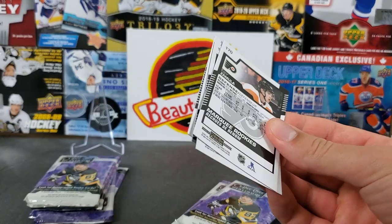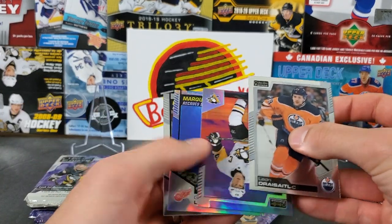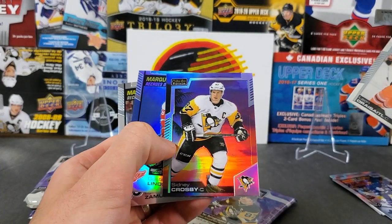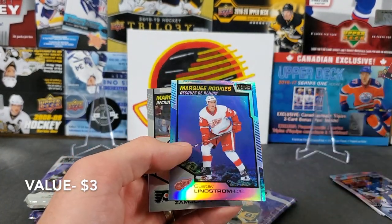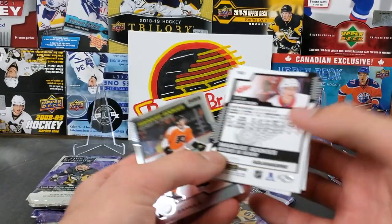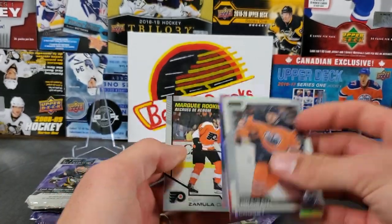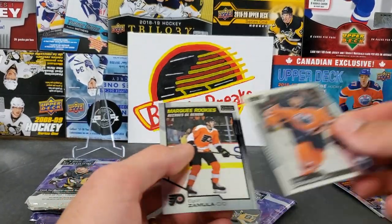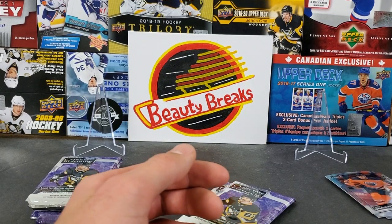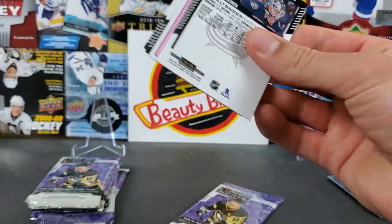Let's see if we can get a numbered card here. Oh nice - an ice idol! Nice, a Sid sunset, that's probably five bucks or something - another PC pull. Gustav Lindstrom marquee rookie aquamarine, and that is 262 of 49... sorry, 262 out of 49. And then Zamula - that was a really nice pack actually. Last time we pulled the aquamarine from the blasters too, and you got some good luck with Crosby out of these blaster packs.